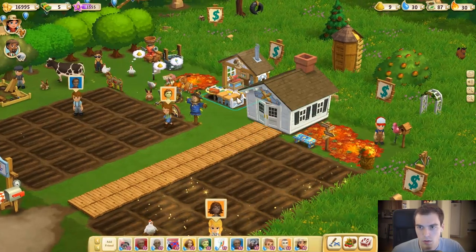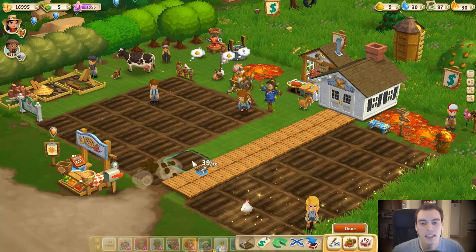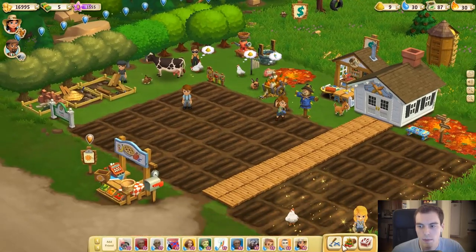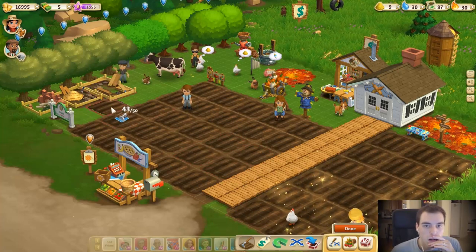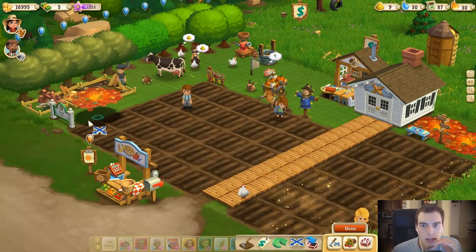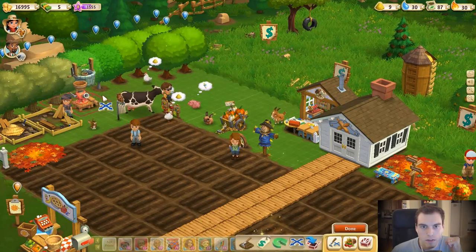It looks good. We'll move the workshop over there and — do I have enough room right here? Yes! More plots of land — cha-ching, perfect design. We're at 43 out of 50 plots, so we can place seven more. There's a little bit of room here. The buildings need to be in one space — I think we should really get organized, like hardcore.